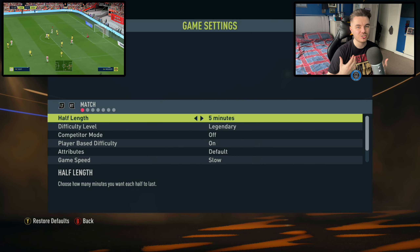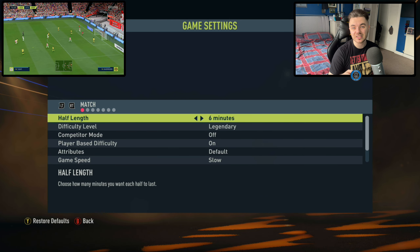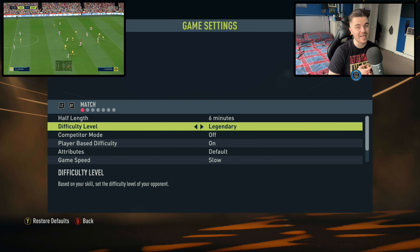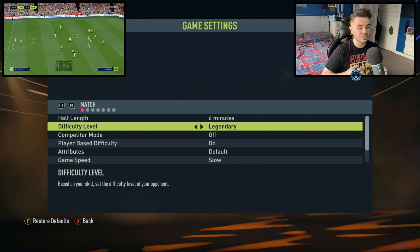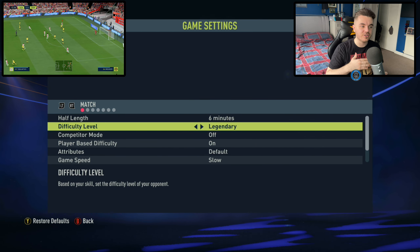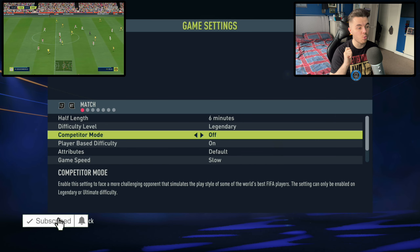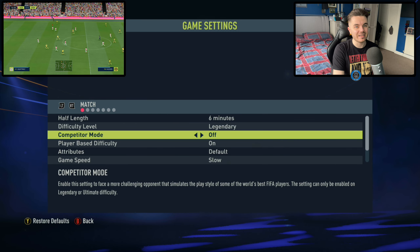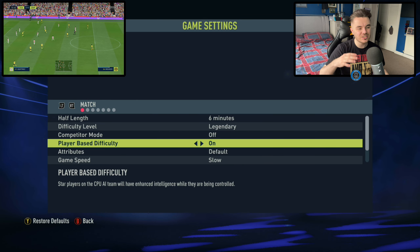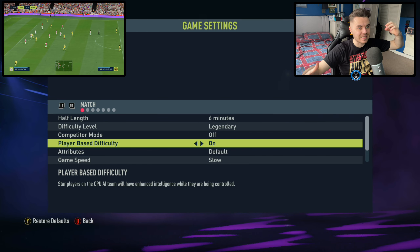First things first with the actual settings — half length. It's very important that we have either five or six minutes. I know some of you who play longer halves will be questioning this, but the reason is that it's just so hard to defend on FIFA for both the CPU and the player. There are just too many goals, and to limit them and stop it from being 4-4 every game, you need to decrease the minutes of each half. Five or six minutes is really the sweet spot; as soon as you go over that, there's just too much time to score goals.